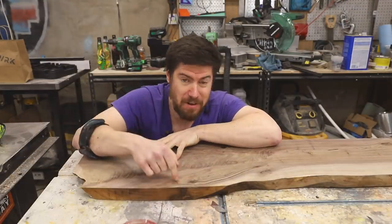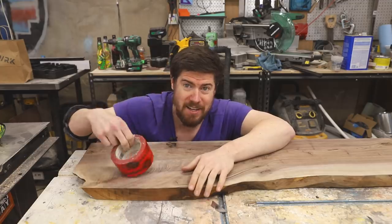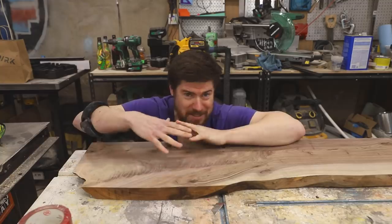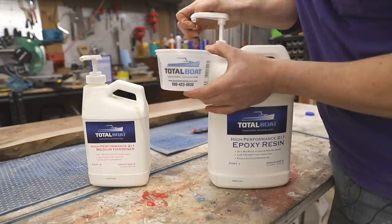Before we flatten this thing, we're going to fill all the voids with epoxy so they're stabilized. To prep for that, I used some tuck tape taped off the back of the void so the epoxy doesn't spill out on the other side, and then poured the epoxy in.